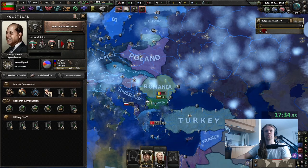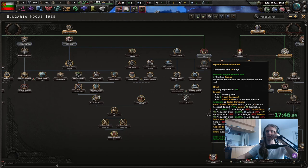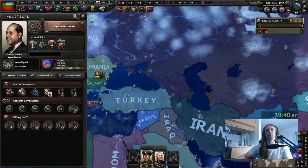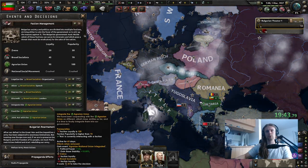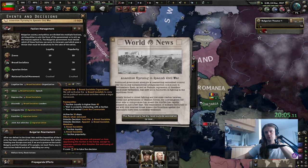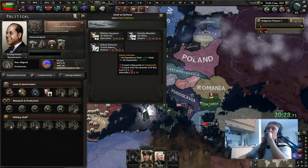DP 40 percent — it's gonna take a while to get us there. I'm gonna get the research slot now. Now we can go for the legislative elections, which will give us exactly 100 PP, which is perfect for me. The Broad Socialists won't like that — I should have legalized them first. Oh, an air reformer — that's pretty good.